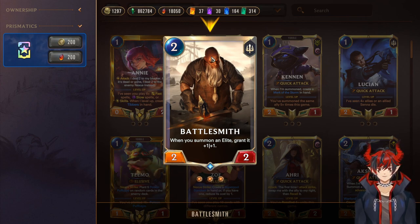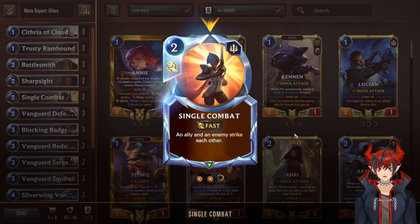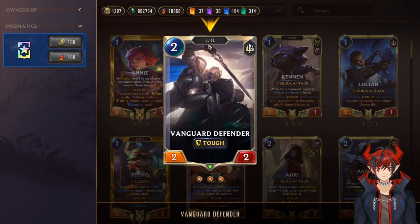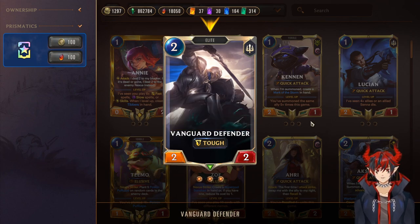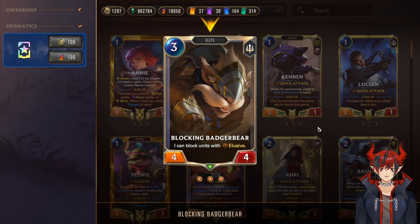They get really big really fast — you'd be surprised how important +1/+1 is. We have double Sharp Sight for protection, double Single Combat to control the board, and triple Vanguard Defender: 2/2/2 Elite — hit by Battlesmith it becomes a 2/3/3 Tough, which is really really scary. Tough is a very good keyword on this card.